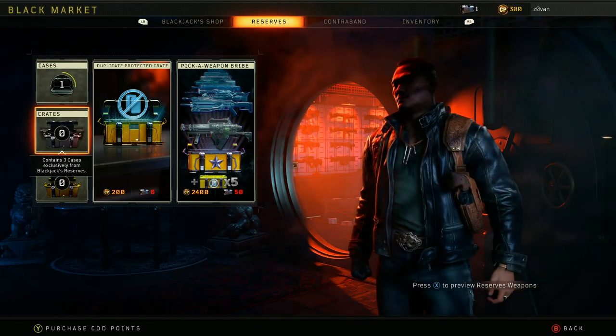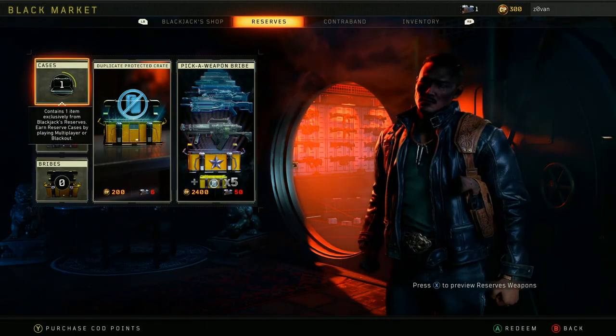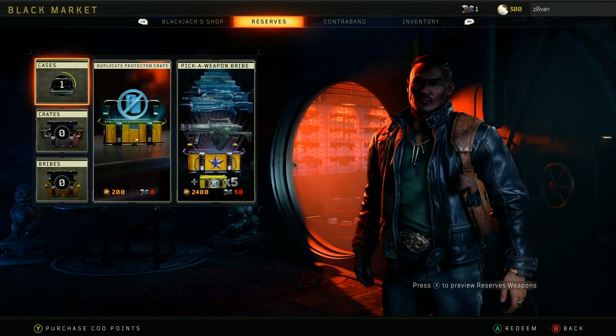Instead, I should be saving up for either a crate, which costs 3 cases, or for one of these. So basically it's like the keys from Black Ops 3 or Infinite Warfare. Advanced Warfare was different. It's like that, but more confusing.